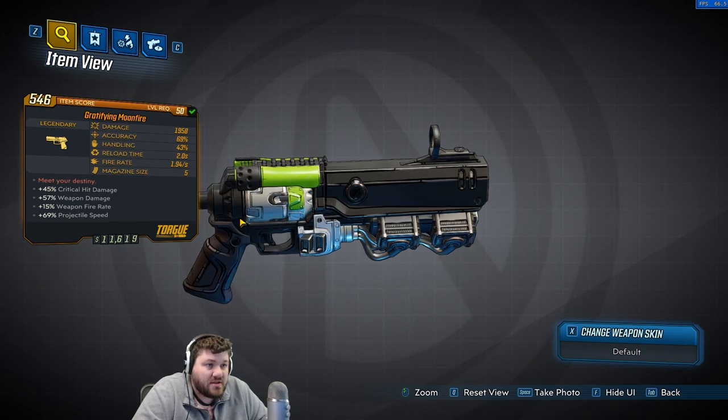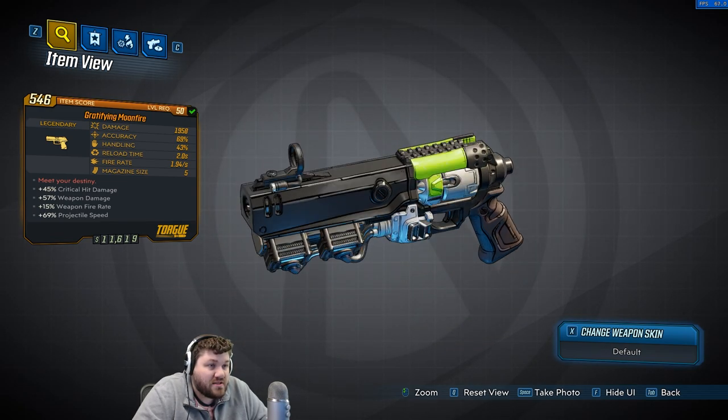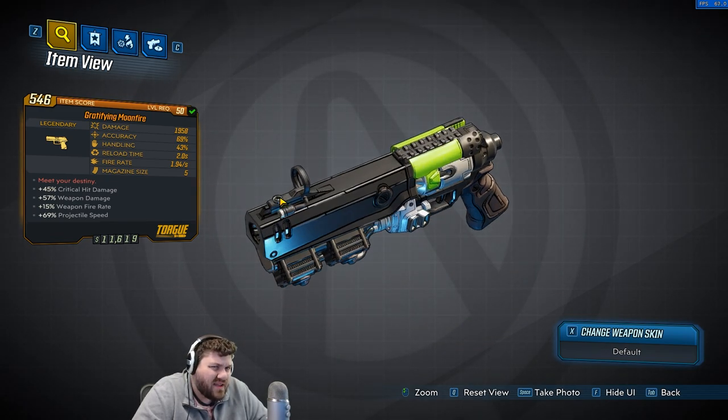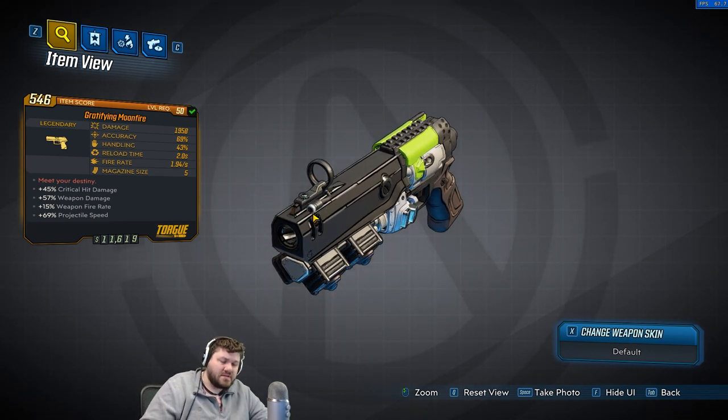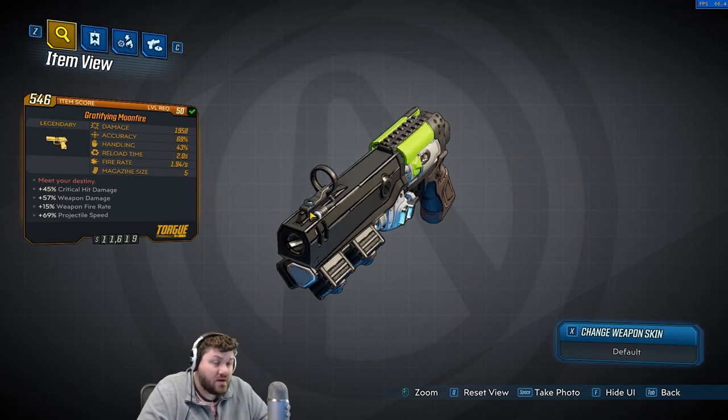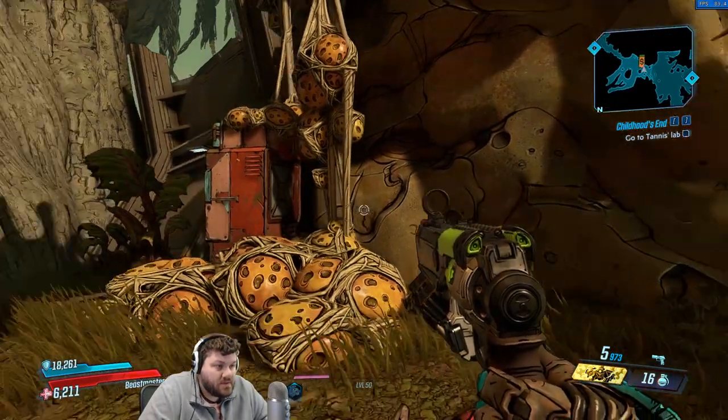It just looks like a normal Torg pistol, to be totally honest - nothing special. I haven't seen one with a different aimer than this, which is kind of odd to me. If you guys have them with different aimers or elements on it, please let us all know, because I have not seen them with elements and haven't heard anyone talking about them with elements either.